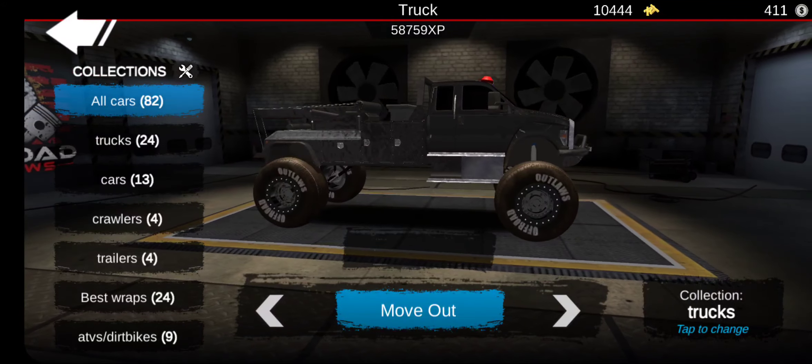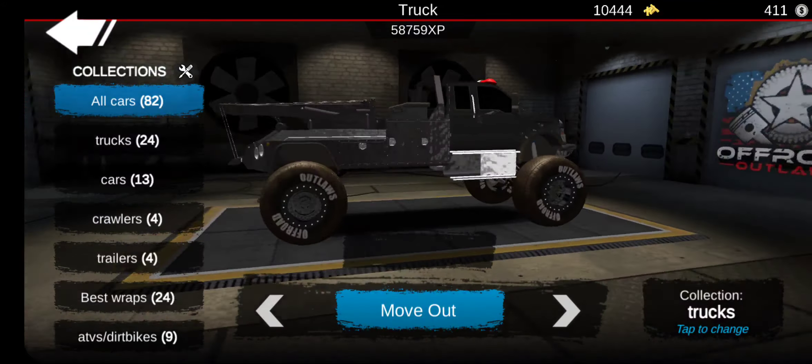So here's my F650 — this thing's pretty awesome. Tow truck. And yeah, I put some big tires on this thing. It's not really much of a tow truck anymore — it's more of a monster truck at this point. But yeah, it looks pretty cool, that's why I did it. And I like to have almost every vehicle in Offroad Outlaws.